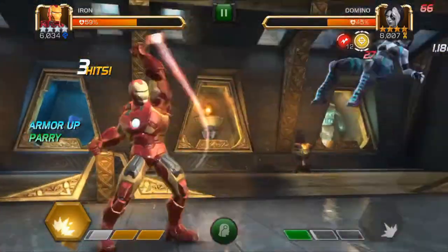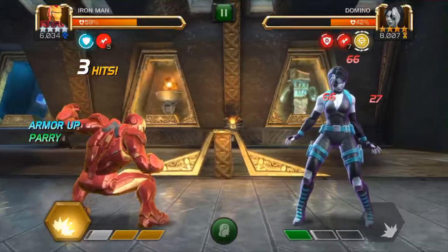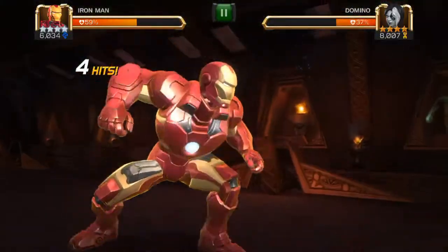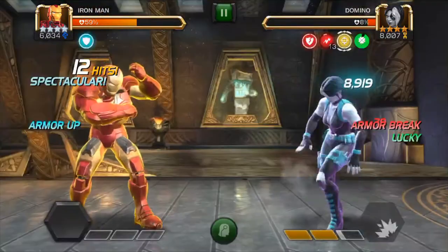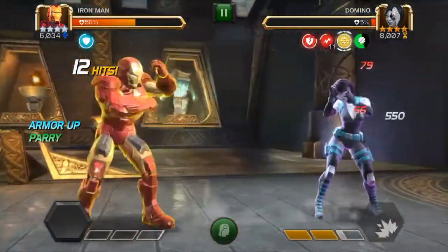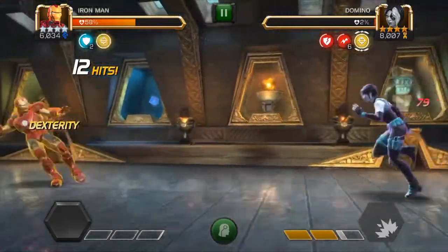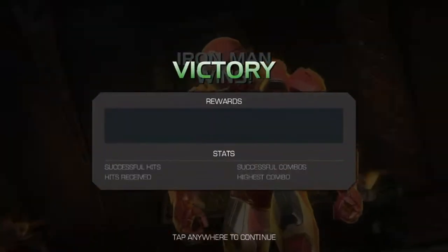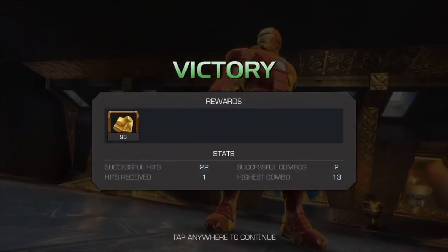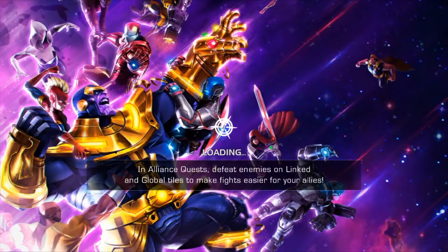As far as tactics with Iron Man, you want to wait for your special three. Number one, it's very powerful, and number two, it doubles the number of armor buffs you have at the moment, which you can then convert into shocks on the opponent. This fight was almost over anyway so I'm not converting all those armor ups — but that's what it's for. It worked better on the harder version of this path.